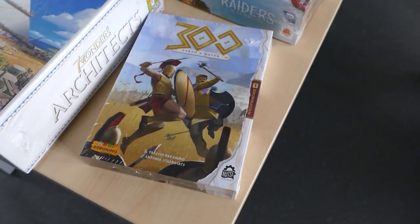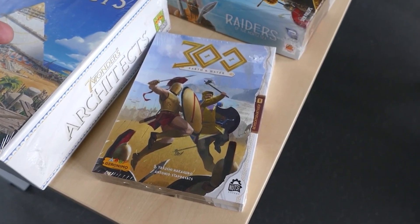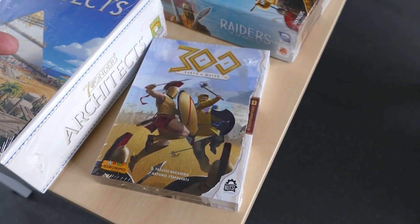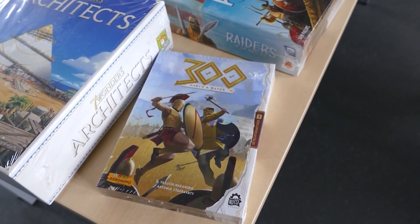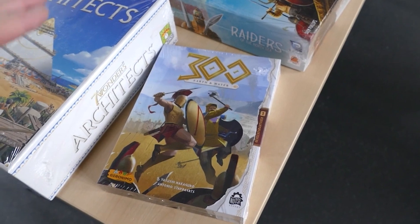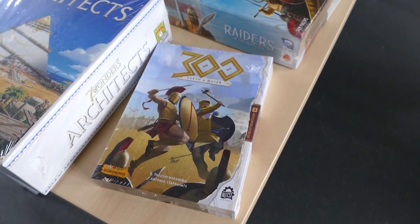This is 300. It's a fight between the Greeks and the Persians, pretty much — very straightforward. As the title says, it's a two-player game. It looks like a lot of fun, so we just got it. I haven't played this one either. I'm intrigued by the subtitle: Earth and Water. Like the 70s band? Yeah, a bit.